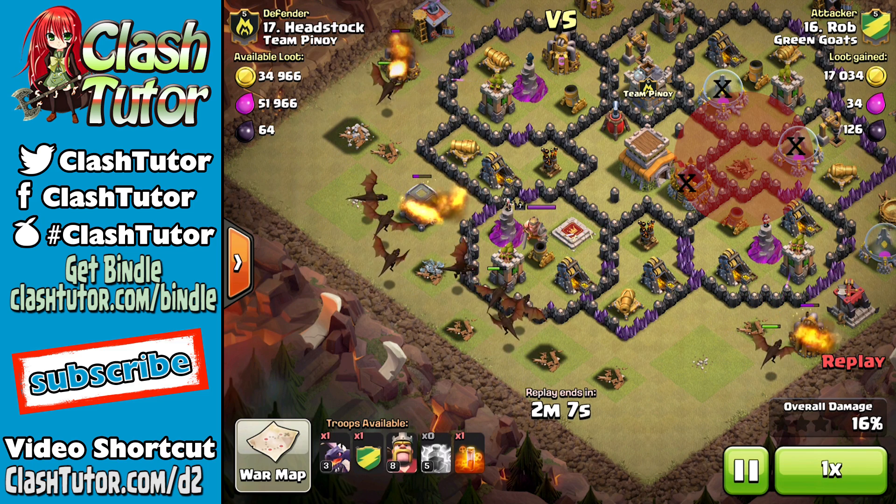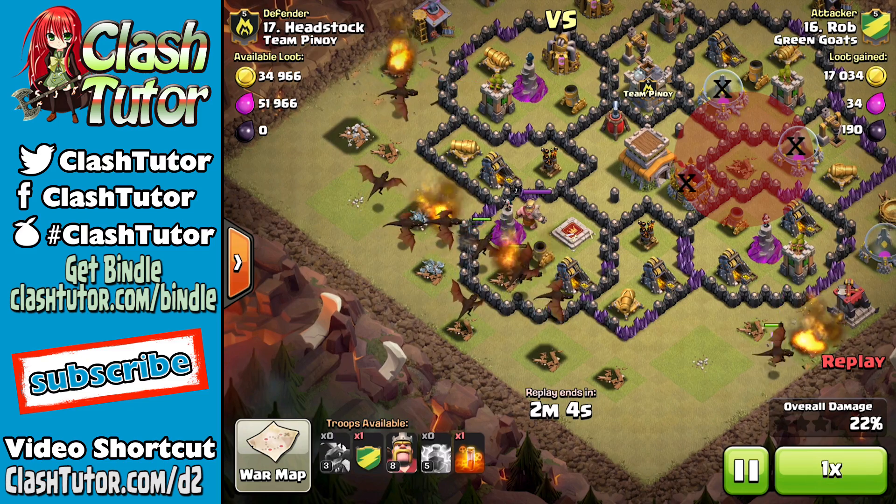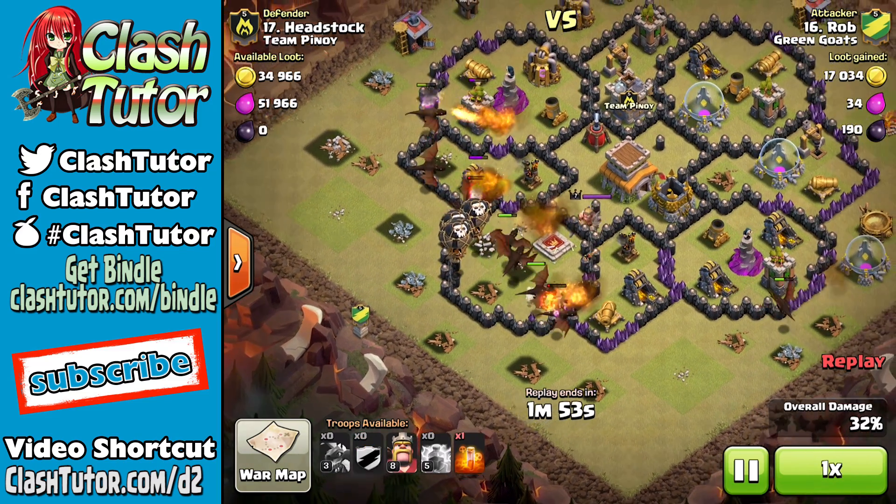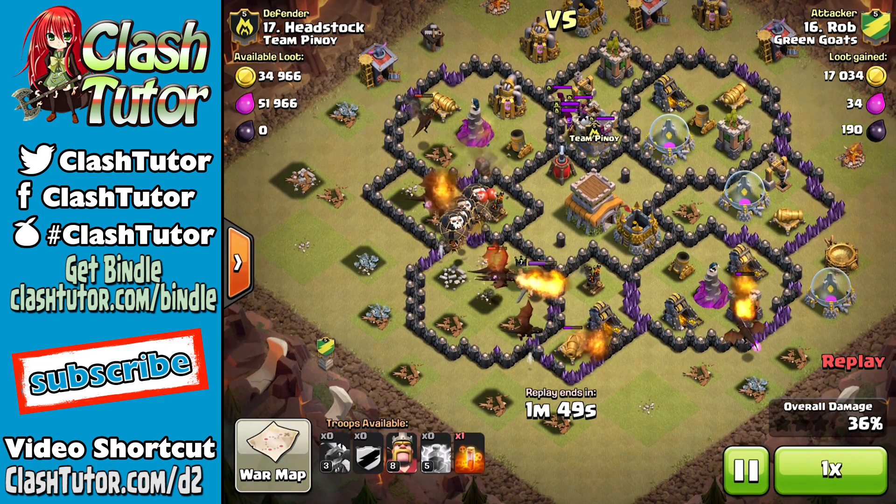If those high hit point buildings are in front of those remaining two air defenses that you need to take down and the air defense range covers them, you have to have rages to get to that air defense. Now if there are storages and high hit point buildings that are blocking just the third air defense, you can still lightning that and be able to take out the remaining two air defenses just fine.